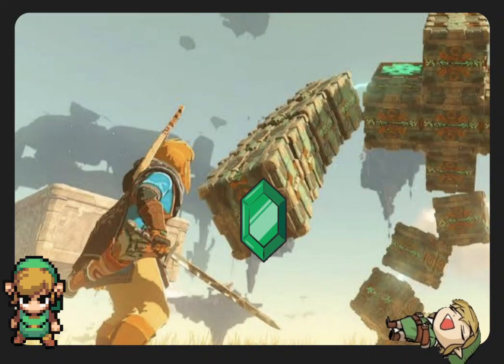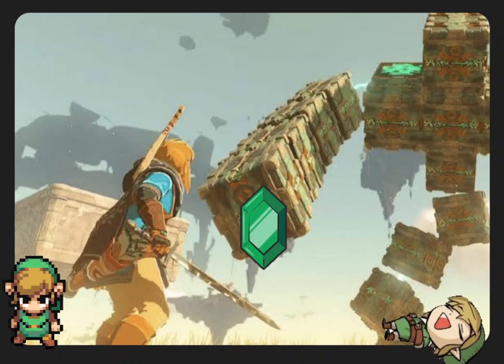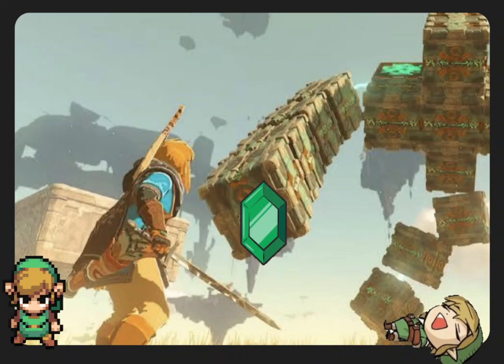Zelda: Tears of the Kingdom detail highlights how useful monster parts can be in combat. A Zelda: Tears of the Kingdom player finds a way to use monster parts in combat after experimenting with some explosives near their lab. A Legend of Zelda: Tears of the Kingdom player found a new way to increase the area of explosions from elemental fruit by using monster parts.